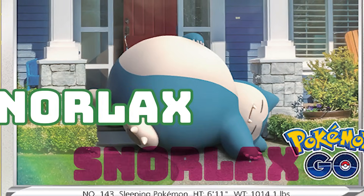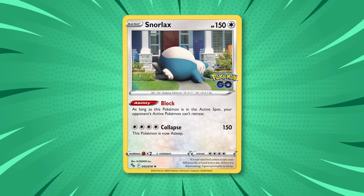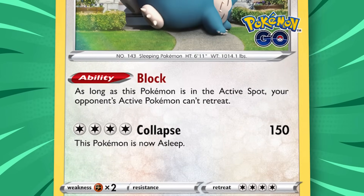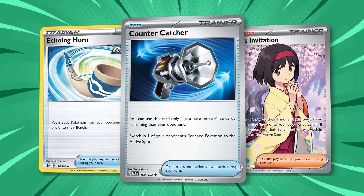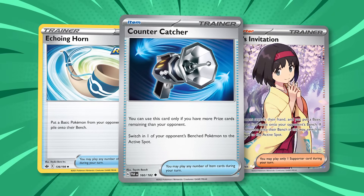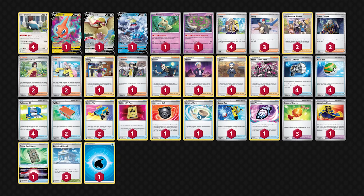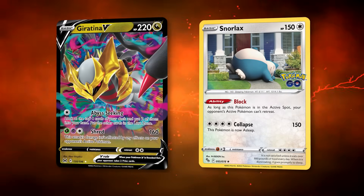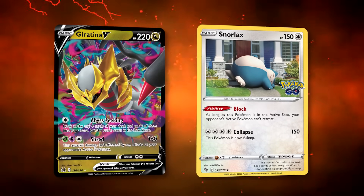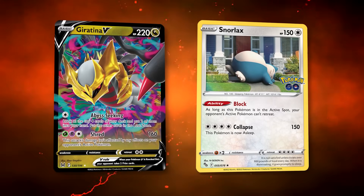The last meta deck covered is Snorlax Stall, which just won the Gdańsk Regional Championships. This deck focuses on Snorlax's ability Block, which says your opponent can't retreat their active Pokemon. With Countercatcher from Paradox Rift and pre-existing cards like Erika's Invitation and Echoing Horn, it's quite easy to continuously trap a Pokemon your opponent can't do meaningful damage with. This deck wins by forcing your opponent to run out of cards in their deck. The weakness of Snorlax Stall is that it loses pretty hard to Giratina V-Star, which can limit its Pokemon played down and naturally includes a high amount of switching cards.